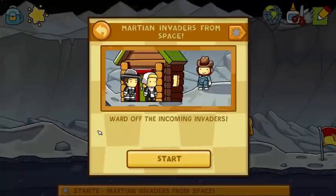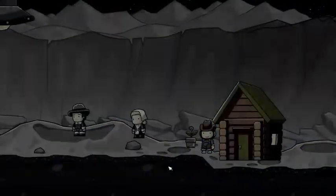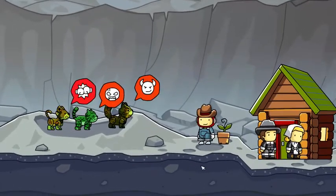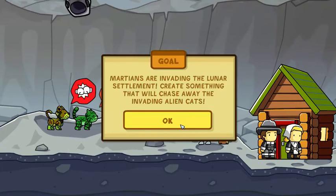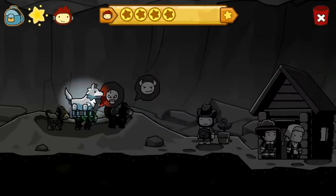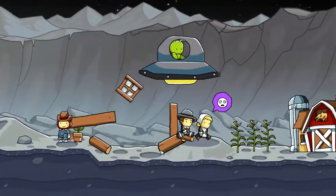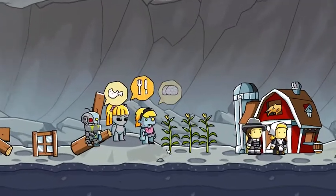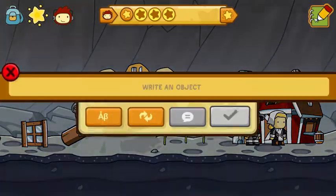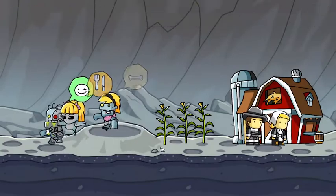An alien man. Ward off the incoming invaders. Martians are invading the lunar settlement. Create something that will chase away the invading alien cats. A wolf. Here you go. There you go. Cool.